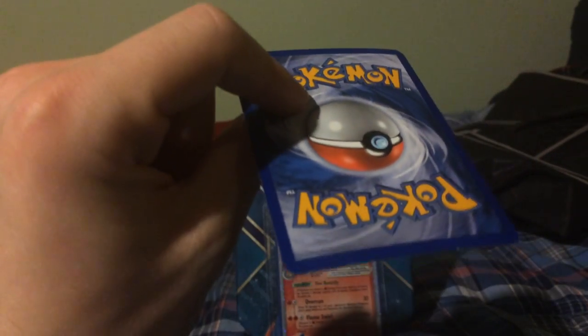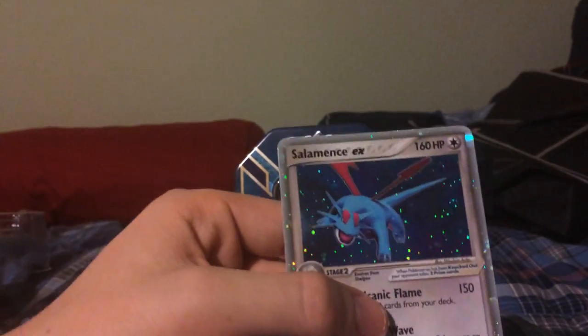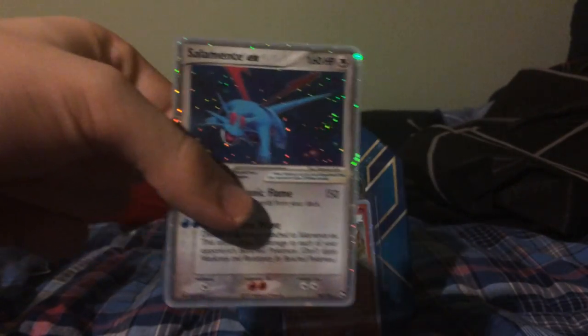It's in Near Mint, a little banged up on the edge. But two rares in this pack, and a great EX Power Keepers booster — and the Arcanine brought us some good luck. So thank you guys for watching, remember to comment, rate, subscribe, and I'm outie.